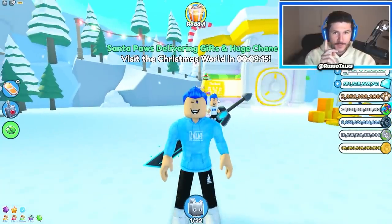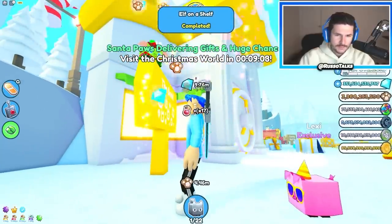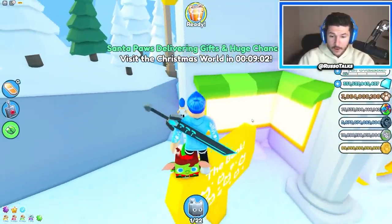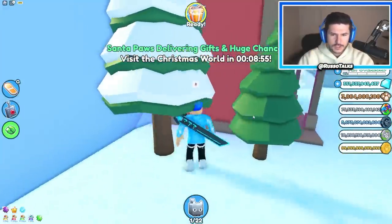One of the things I did not cover in the first update video is the elf on a shelf part of the update. Right here I just found an elf and I completed it. It gave me a lot of coins, so I thought it was like you have to find various elves, but maybe it's just that one.